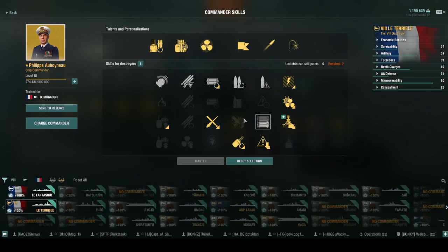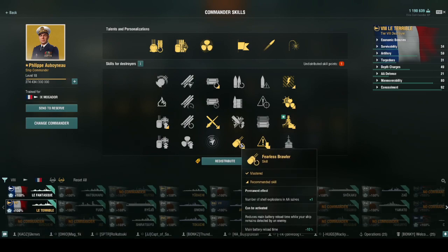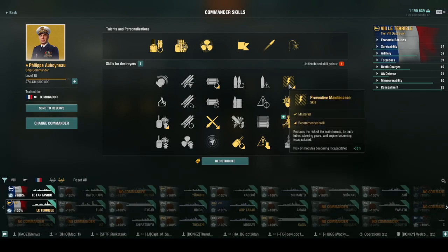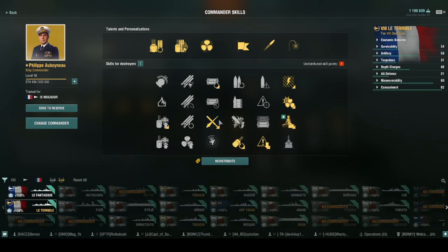Now I'll let you know that this was not what Katsuki was using at all. He was using a lighthouse build, so he would have been using preventative maintenance, last stand, survivability expert, and fearless brawler. Adding that up: preventative maintenance and last stand are 1 and 2 points, survivability expert is 3, fearless brawler is 4.